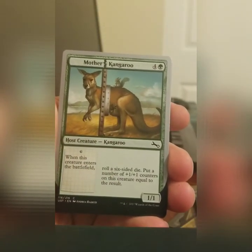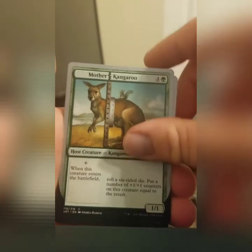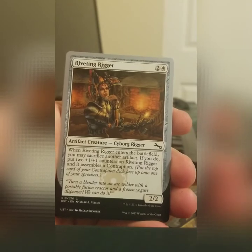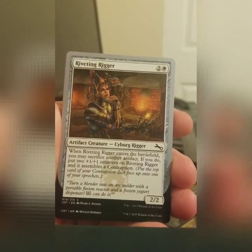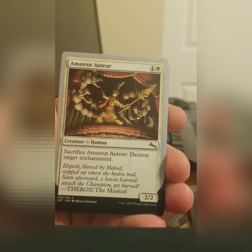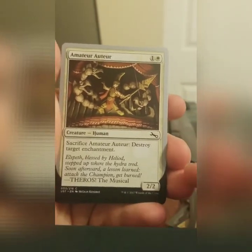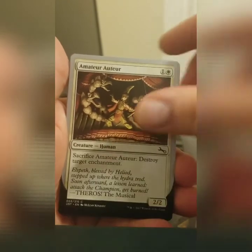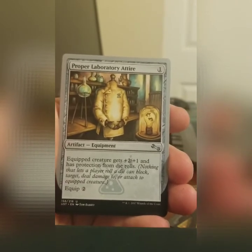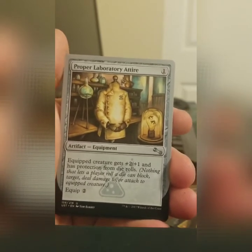A mother kangaroo — she has a squirrel on her back because she doesn't let race stop her from being a mother. Riveting Rigger is a cyborg, but it's a medieval type cyborg, so it's very steampunkish in style. Amateur Auteur — an actor with four different versions, each referencing a particular Magic set. This one references Theros. Proper Laboratory Attire: if you're going to be doing biological, maniacal experiments involving squirrels and spiders and monkeys, you should probably have the correct lab coat.